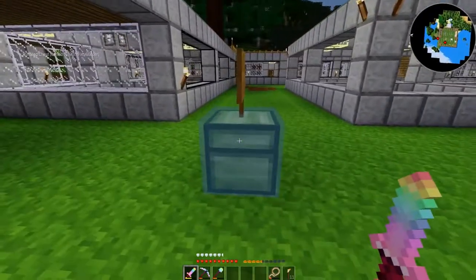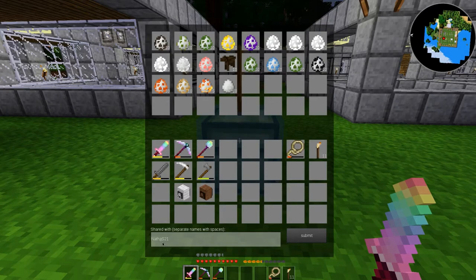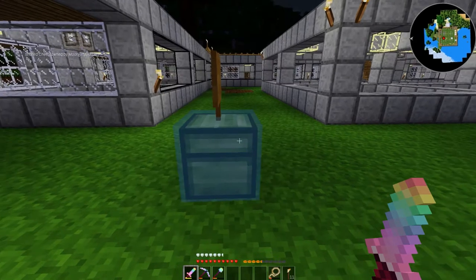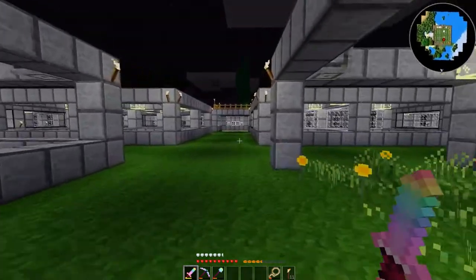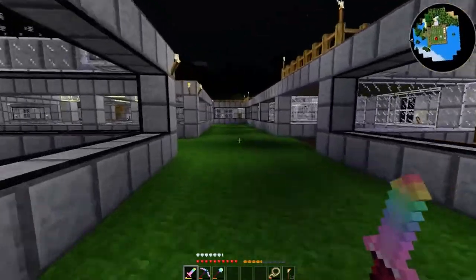I don't even know if I'm going to have enough inventory space to hold them all right now. Oh, this doesn't... okay, that's kind of weird. It's shared with... they forgot the letter N. Nathan S21. That shouldn't work — yeah, okay, it doesn't. Alright. So I'm going to have a chest here that's shared with... I'll have to try to catch him on IRC and let them know that that's spelled wrong. It's not a big deal.